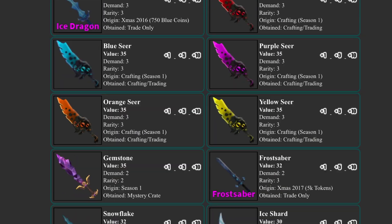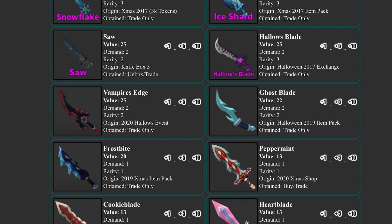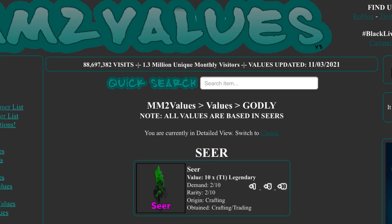All of tier 1 looks the same except shop godlies dropped. I don't understand why ghost blade dropped because it's actually kind of rare. Heart blade, egg blade, bioblade, and prismatic are pretty bad. Peppermint and cookie blade aren't that bad, especially cookie blade. Egg blade dropped by 7, prismatic dropped by 4, and peppermint, cookie blade, and heart blade all dropped by 7 too.